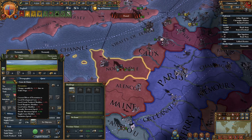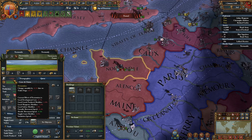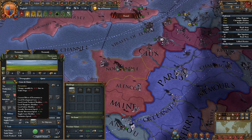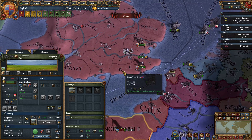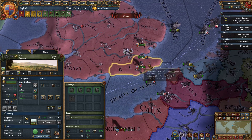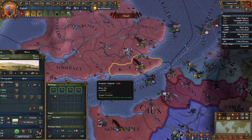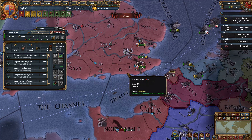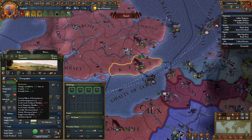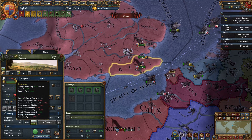Devastation affects local development costs, goods produced, manpower, sailors, movement speed in the province, supply limit and institution spread. We can also see if we come over here to Kent — currently zero devastation. If we select our army and go scorch the earth, we now have 5% devastation in this province.